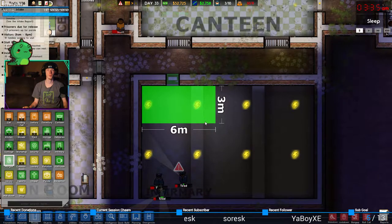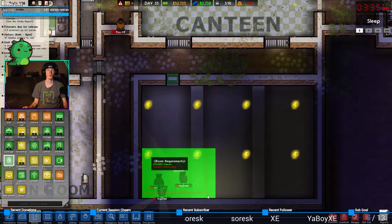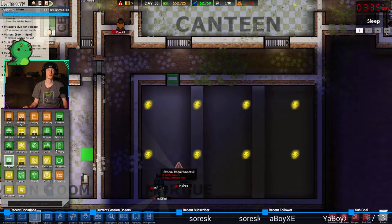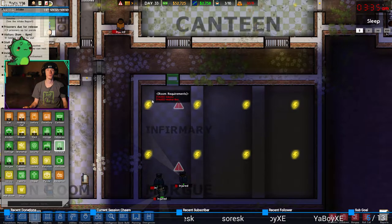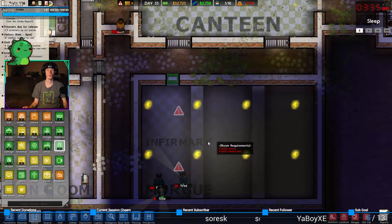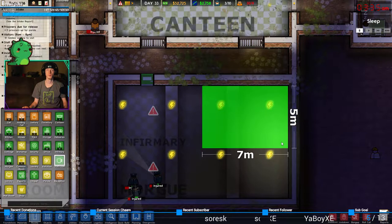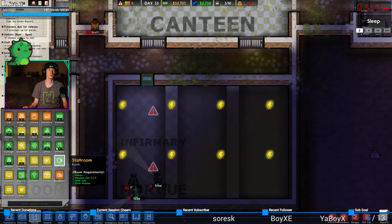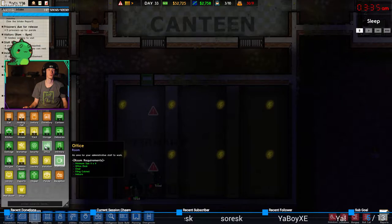Sorry guards. Actually we'll do this — morgue, infirmary. Make the infirmary better. Bathroom. Office — office is a four by four. So where is it? Office.